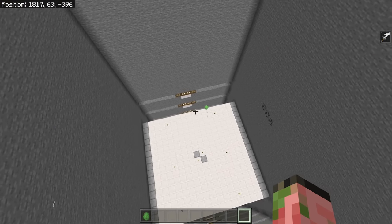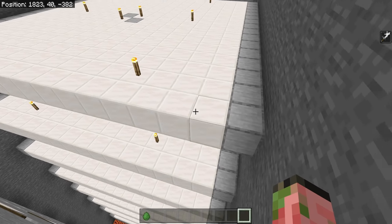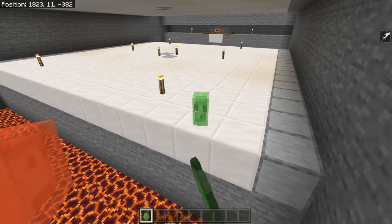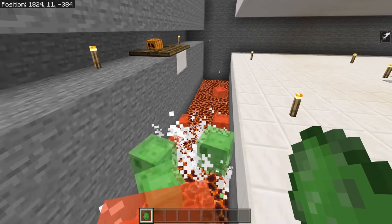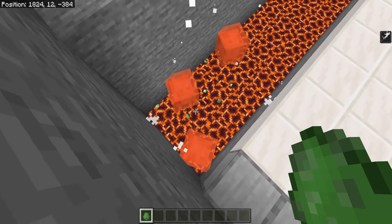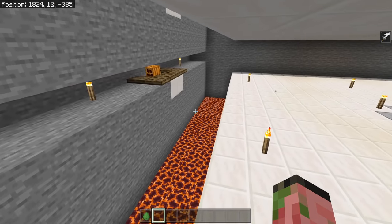So how exactly does this slime farm work? It's pretty standard and straightforward. This 16x16 platform of blocks is completely within a slime chunk. Slimes will spawn on all the layers going down, then they immediately see the snow golems and jump straight off the platforms onto our magma blocks below. All of them die really quickly — the large ones split into smaller ones, and then all of our drops are collected by a hopper minecart below the system.